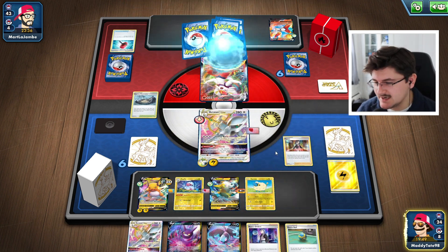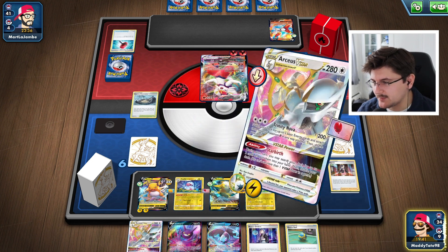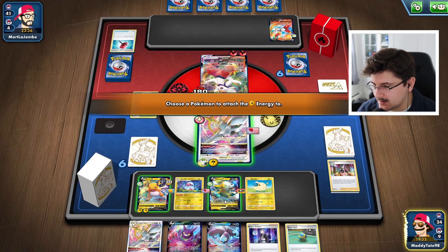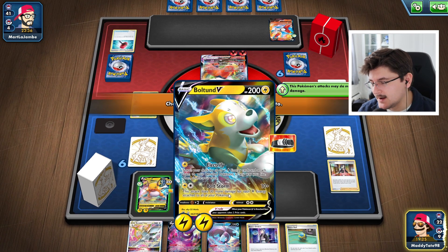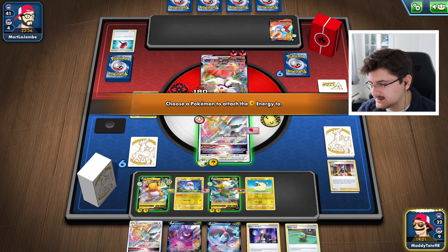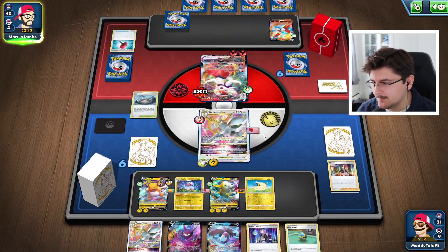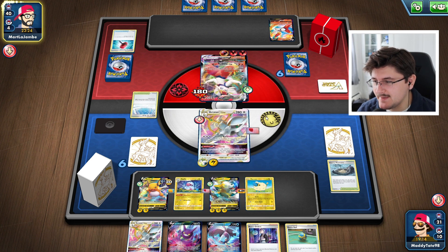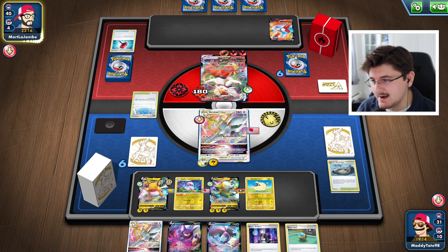We draw some cards and could Quick Ball to grab another Arceus. We go ahead and use Trinity Nova for 180 damage — a two-hit KO. I take all three energies and put them onto the Bolton. We could spread energies out — probably the best case scenario. We don't really need more than two energies on the Bolton, so I'll put one on the Bolton. We're going to try to KO the Cinderace VMAX next turn with Arceus V-Star. I don't think he has a way to one-hit KO us, which is beneficial. Then we can set up a one-hit KO with Raichu or maybe Bolton on the second Cinderace.